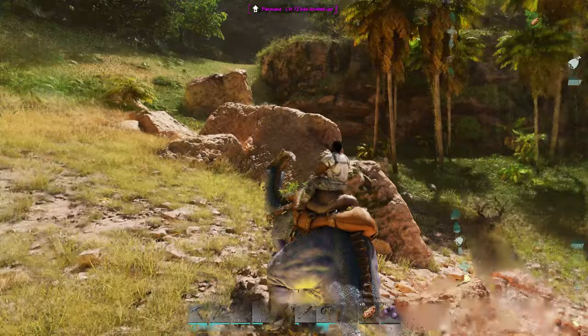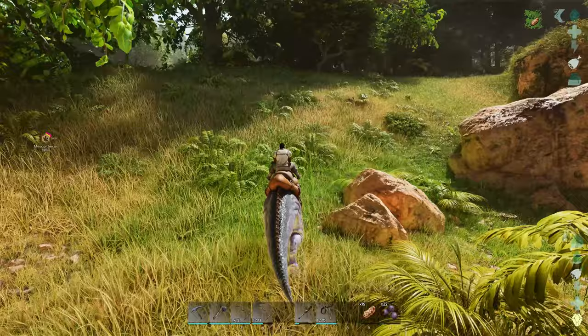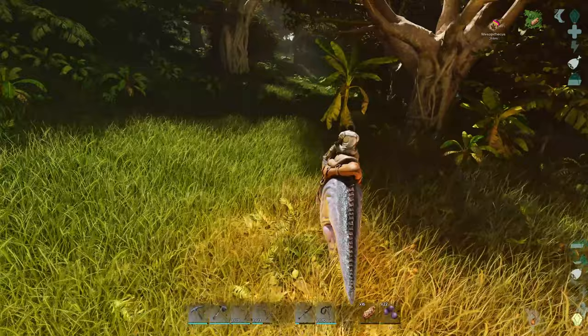We're going to venture kind of towards the obelisk. We just got to be careful because I think there's always that chance that up here is going to be a bunch of raptors, so we'll be really careful. And we can't seem to find our bag when we die. Is that a metal node or a rock? I don't know.